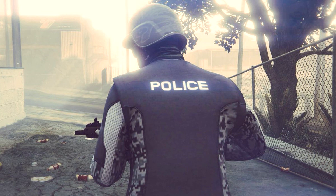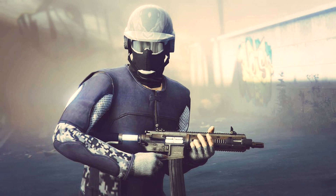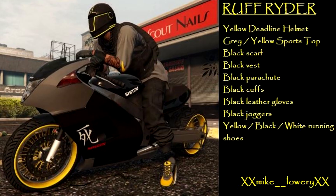The fourth outfit from Ken the King is one of my favorites this week — the Apocalypse Police. He has a police logo or crew emblem and it just looks so cool on the back. I love the color scheme: that blue with the urban-ish camo on the sleeves, then the helmet with glasses and ski mask. Honestly a fairly simple outfit to make, and the police emblem on the back is probably not that hard to create since it just says police.